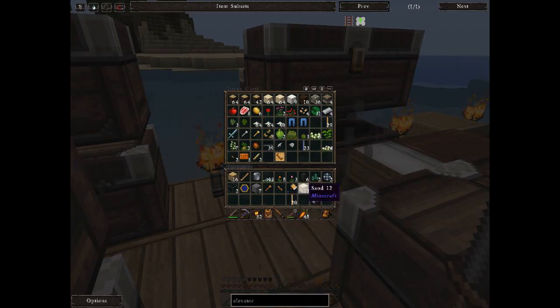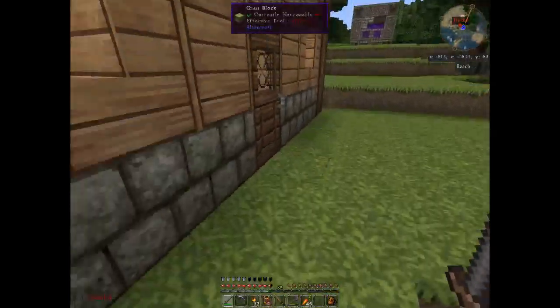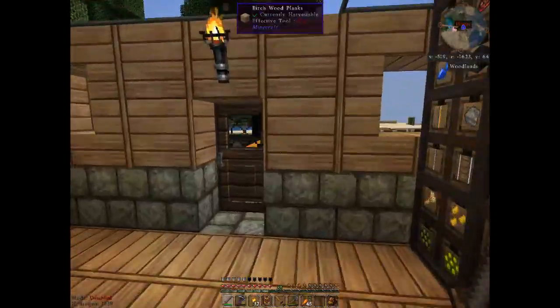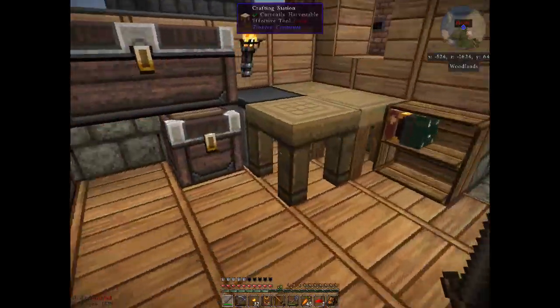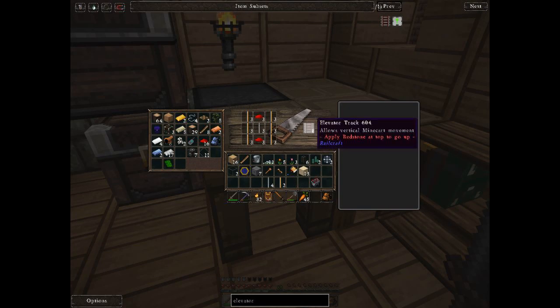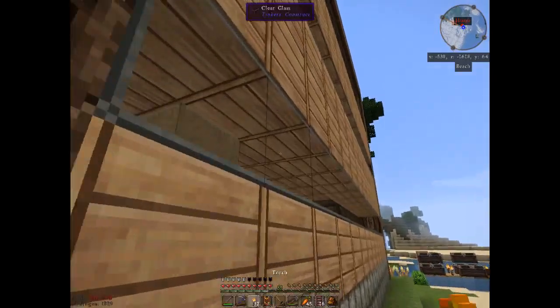Alright, so advanced rail and standard rail. Redstone's inside. The plan is to not leave this sorting system un-sorting. I have NEI — just shift-click it. I'm going to do two sets of that.